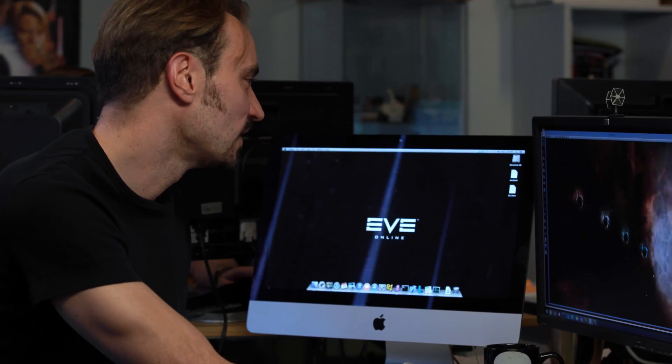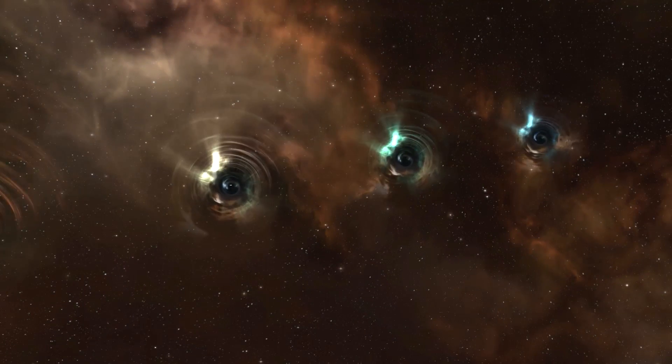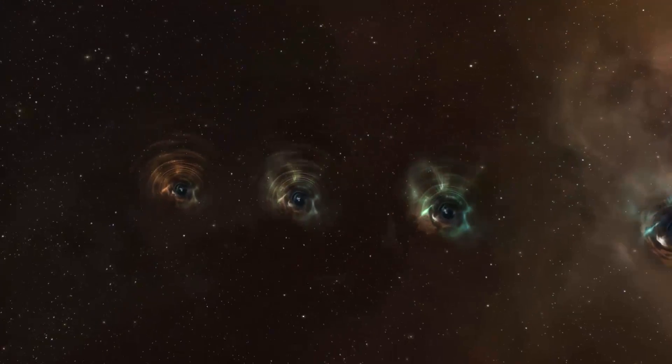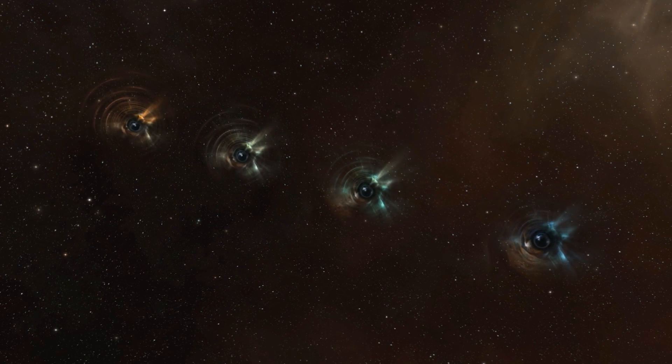We are working on an update to the wormhole objects. Now you can see what the maximum ship size is that can pass through a wormhole. We made four distinctive models with four different colors that tell you how big your ship can be so it passes through. The actual graphics look a little bit like what we had in the trailer — that was our visual guidance, we wanted to make it look more trailer-like. I think it's really beautiful and I hope it helps you with your fleet going into a wormhole.